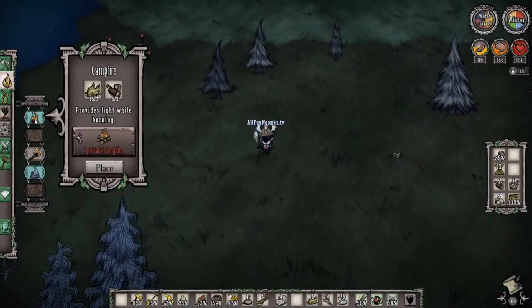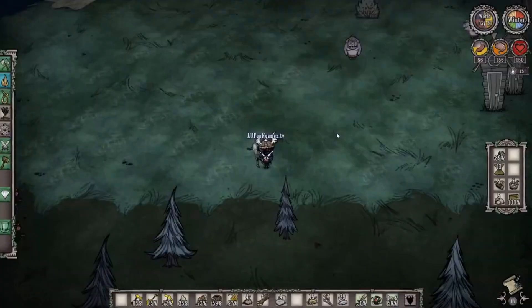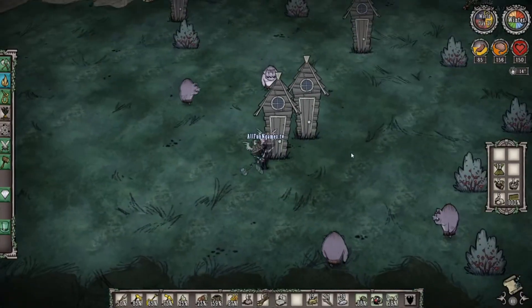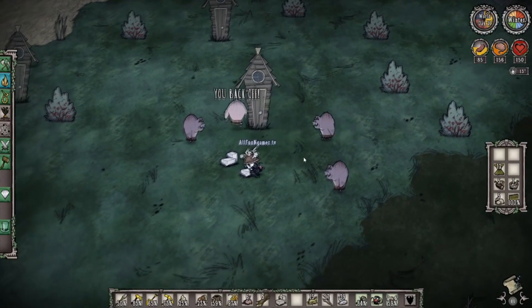Luckily, if you remembered, we pre-made a fire pit and always made sure that we had one handy just in case. So continuing on, let's go ahead and smash up just a few more of these pig homes, just enough to get us a few more pig skins if we can — and try to remember to pick them up.